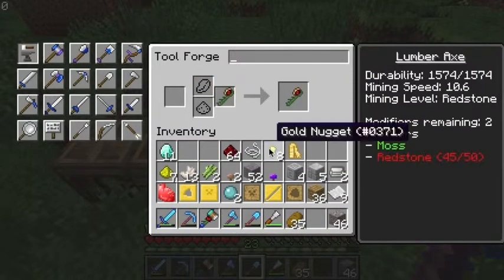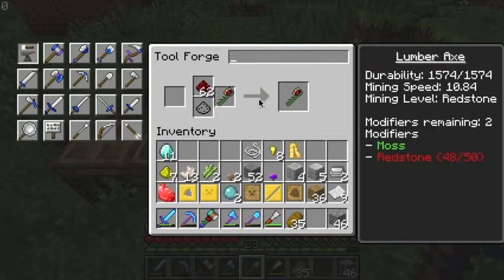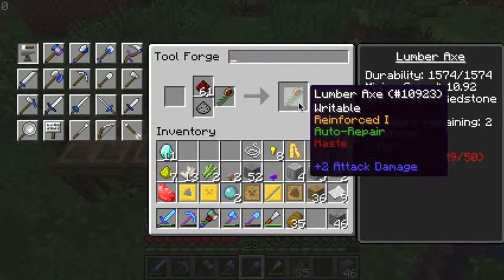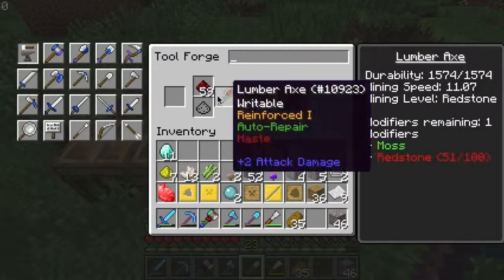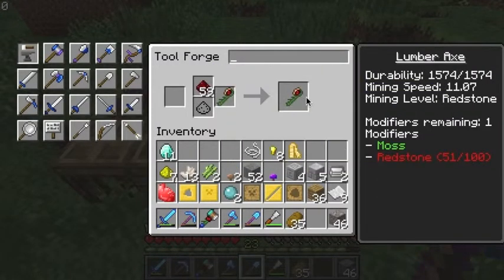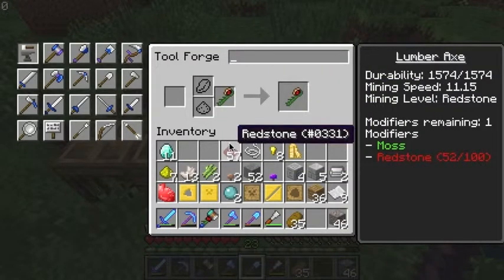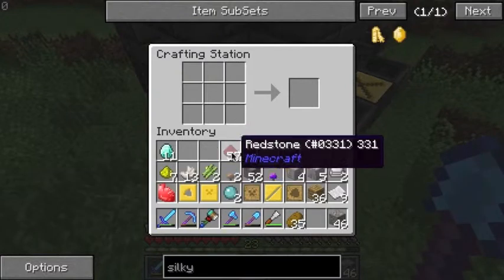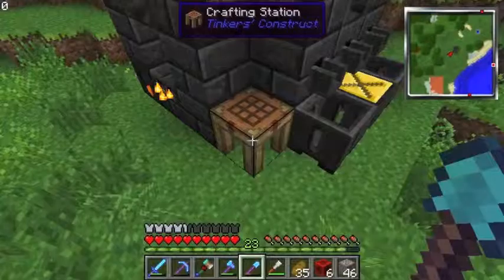I'm not really sure who I'm going to shout out in this episode yet. Let's add a couple more reinforcement things. Can we get more redstone on it? We can get way more — let's make the redstone into blocks because that'll be much easier. We get six blocks out of that.